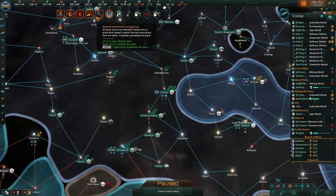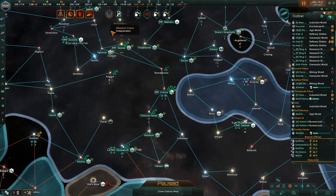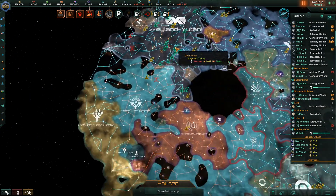Okay, let's see what else is cheap — Exploratory source, good. New ruler elected. What kind of ruler? Xenophobe ethics attraction. Autocracy of Evendazoon — where is that at?